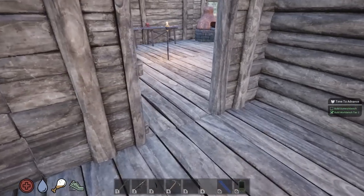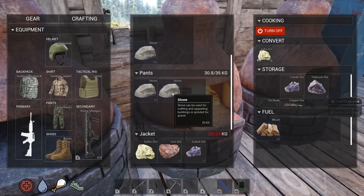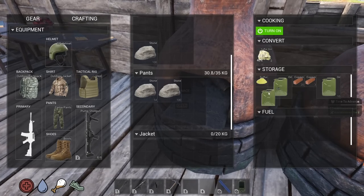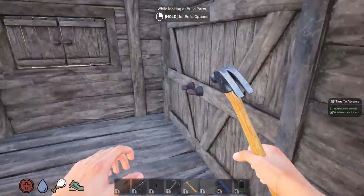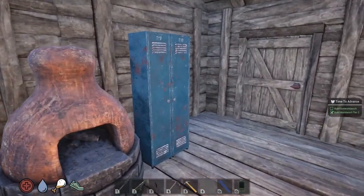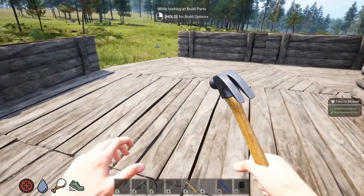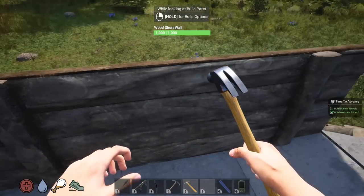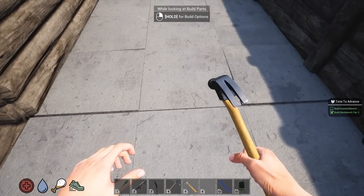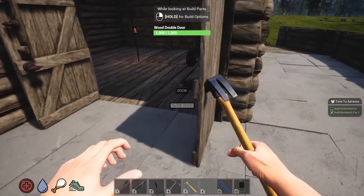Grab as much stone as we can, put some stuff in the furnaces, turn that on. Now, upgrading — how does upgrading work? We need some iron as well. Five stone and upgrade — oh, that looks nice! That is good-looking stone, not going to lie. I'm just going to do the foundation for now. Wow, that looks good.